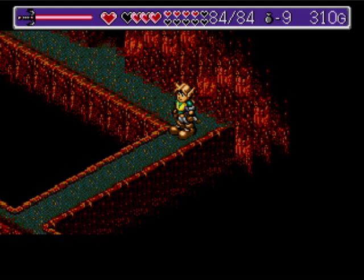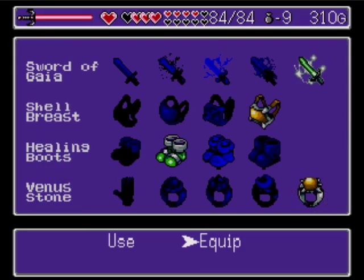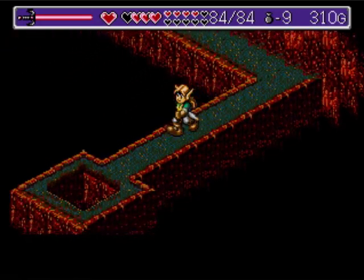Hey folks, Gwo here and we're back with some more Let's Play Landstalker: The Treasures of King Gnoll for the Sega Genesis. In our last area, we got this awesome new ring, the Venus Stone, which replenishes our sword meter 3 times as fast.